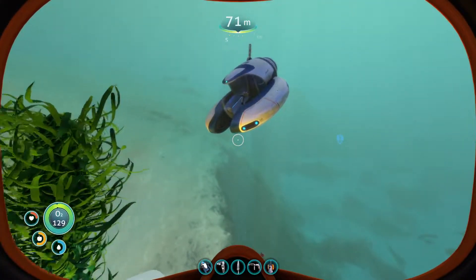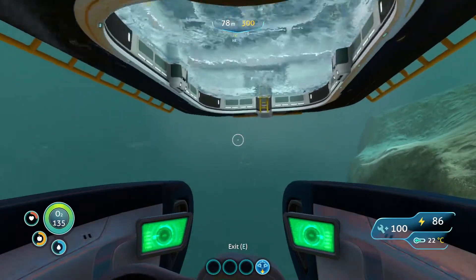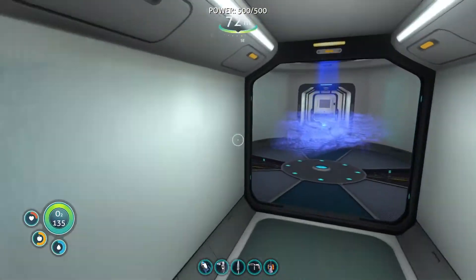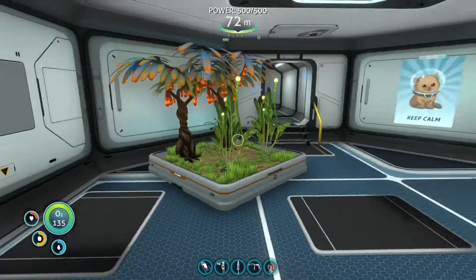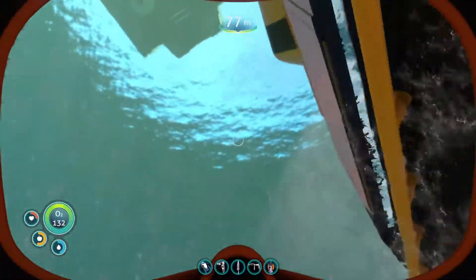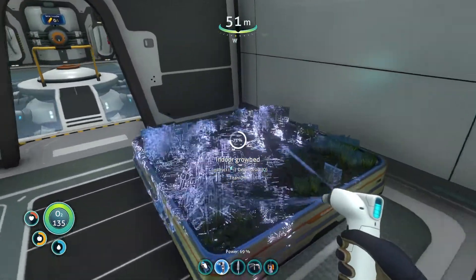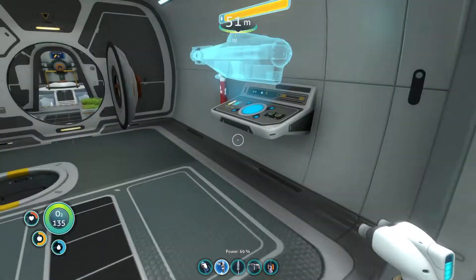I want to go back to the island, get those marble melons, and plant those in the planter. Let's first dock the Seamoth since it can dock now that the Prawn suit is out of the way. I need to get more titanium so that I can finish that grow bed. Back out into my submarine — finish the grow bed. And now I'm going to take this submarine back to the floating island.